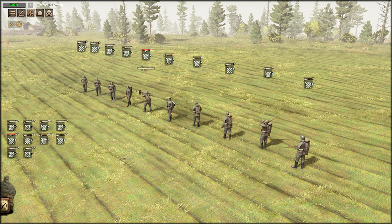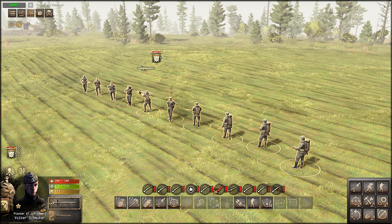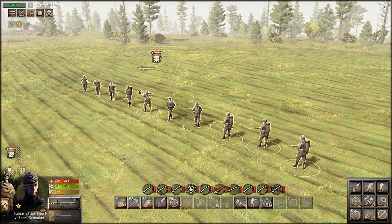Next, let's go over grouping units. Hold down left click and drag a selection box over the units you want to group. Doing so will create a squad, as seen on the left side of your screen. By holding shift and a number 1 through 9, you can create hotkeys to quickly select squads during your session.